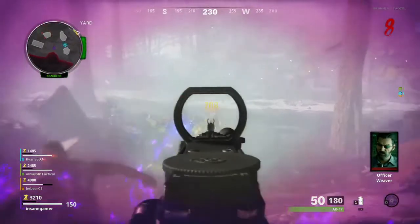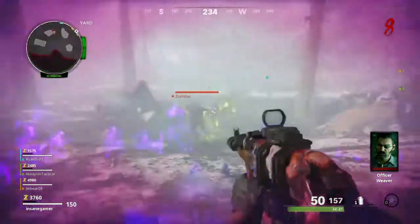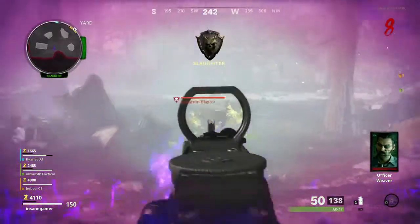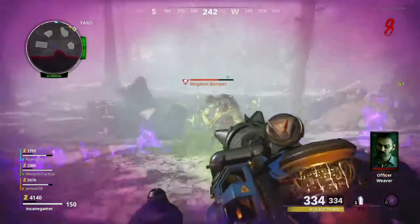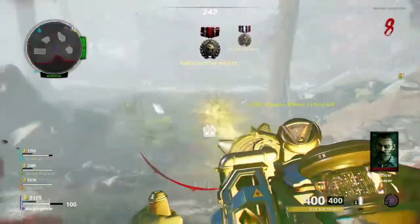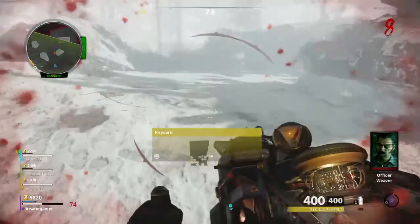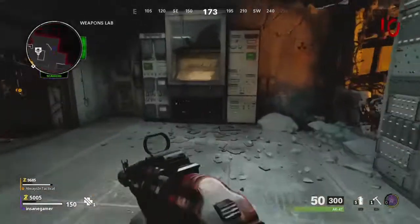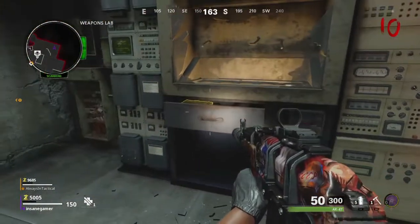So if you don't get insanely lucky with your loot from the coffin easter egg, don't worry — there is still a way to get a free, guaranteed wonder weapon. The first part of this involves killing the Megaton we talked about earlier. Once you kill a Megaton, it splits into two halves. When you kill the second split, it's going to drop a keycard. The keycard only drops on the first Megaton you kill, so if you don't pick it up right away, you may be searching the map for it later. Pick up that keycard and take it to the weapons lab by Deadshot. Stick it in the machine with the blinking red light and you'll be able to pick up the Die Remote.